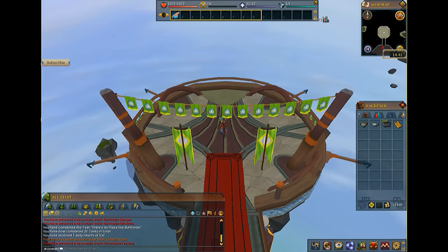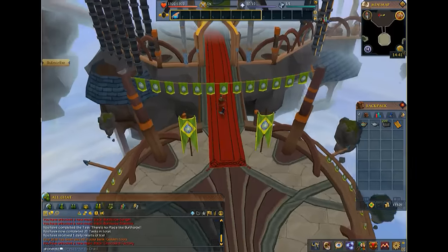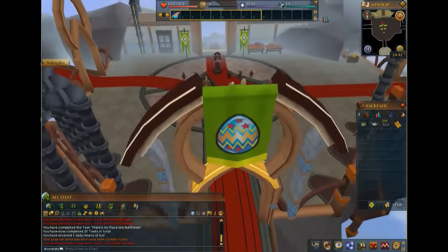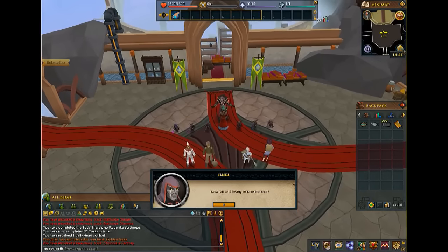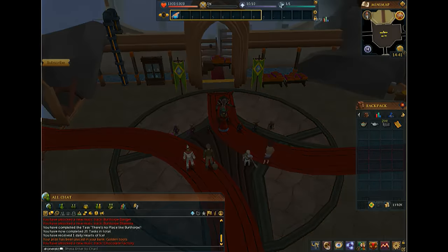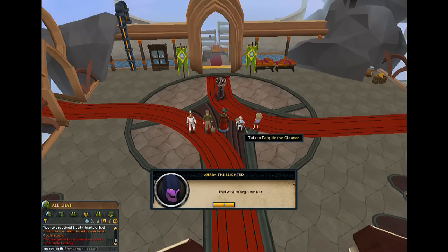You go north, you're going to go through a shortcut scene. It doesn't take that long - I suggest just skip everything. You click talks list and press your spacebar, just hold it down and it will rush through all the dialogue.